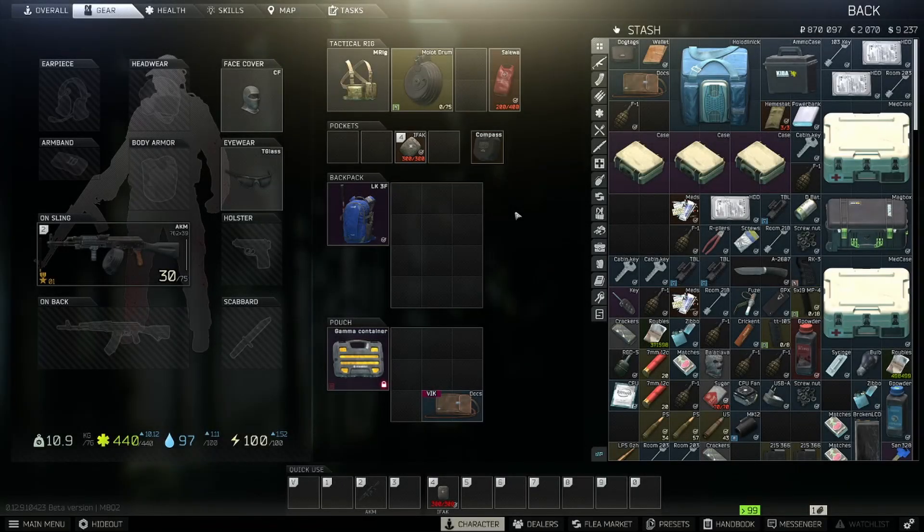Yo guys, what's going on? Zasus here today with another video. In today's video, I'm going to be telling you guys how to get yourself an ammo case for 30,000 rubles.